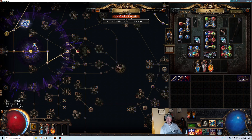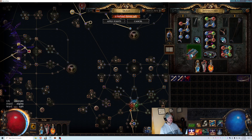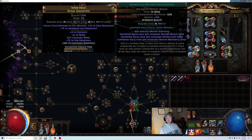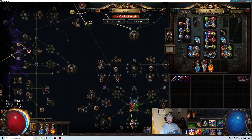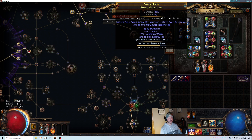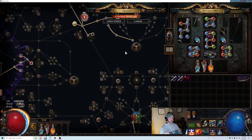For gems, the only expensive required ones are anomalous Summon Skeletons — it has to be level 11 and at least 10% quality. I bought an uncorrupted level 20 and used the scour recipe to bring it down to level 11. The second key gem is anomalous Minion Speed Support — the level doesn't matter, but it has to be 20% quality because we need the reduced minion duration from it. For cast when damage taken, these have to be at exact levels: you need two level 20s, a level 18 which goes in the chest, and a level 9 which goes in one of your four-link setups. They have to stay at those levels — if you accidentally level one up, don't just right-click to stop leveling; you'll need to de-level it.